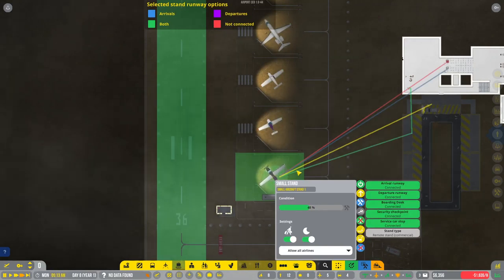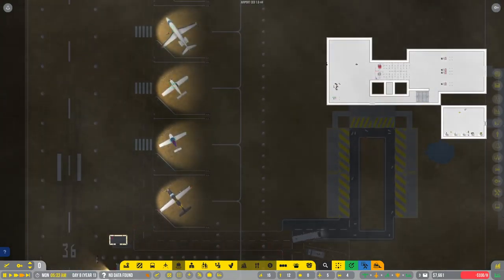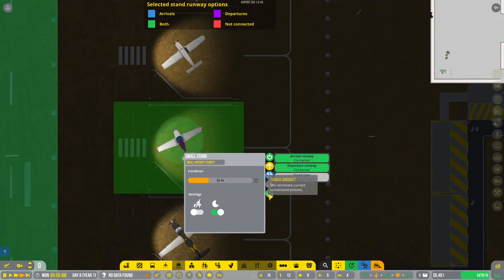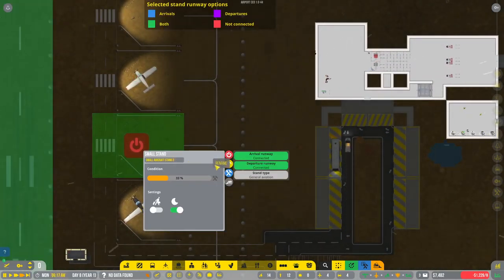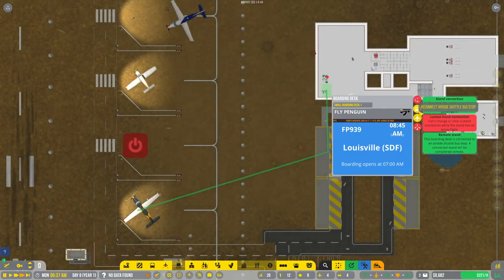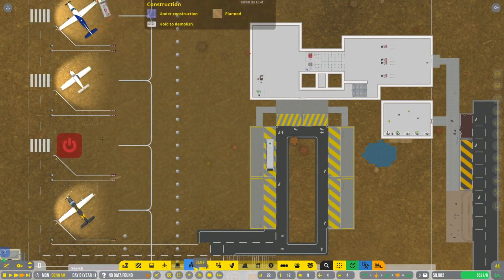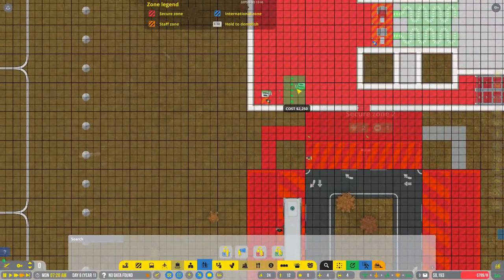We are going to make this stand exclusively Fly Penguin, and now we're going to get another contract. We'll stick it here — evicting the current assignment, closing it. It looks like only one boarding desk can connect, so we will add another boarding desk which we do have the money for. I know these are kind of compacted and this looks ugly, but just bear with me — this is all temporary.